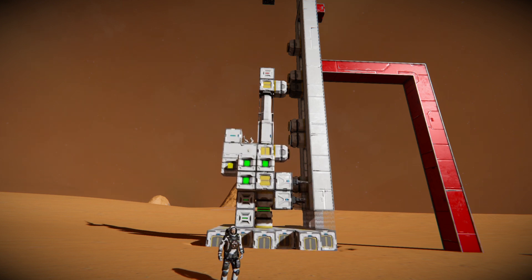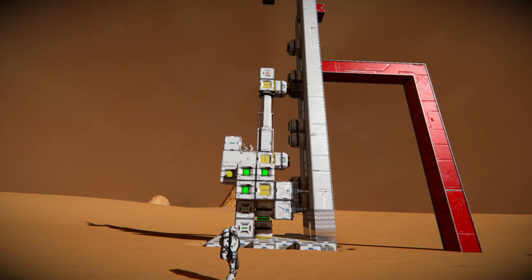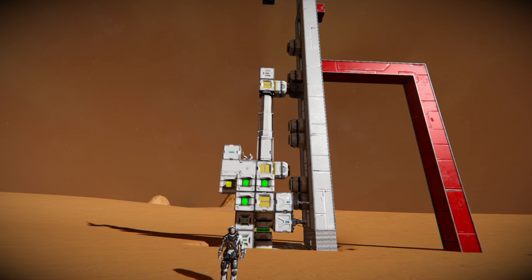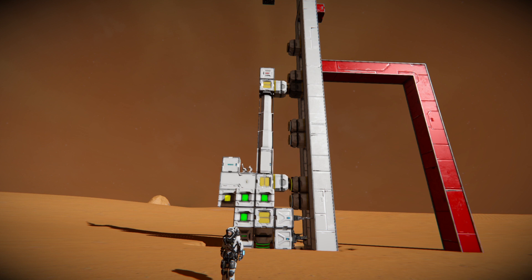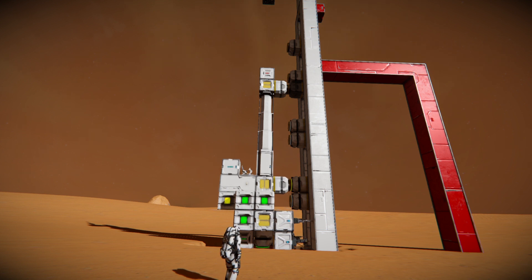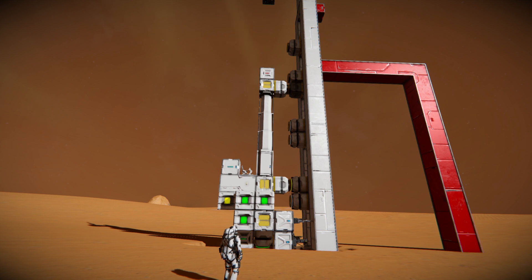So not only do you get a nice big hole and a lot of resources — not supposed to stop there — not only do you get resources, you also get a nice shaft that you can use to build your hangar into, or to retrieve the Hexvex.